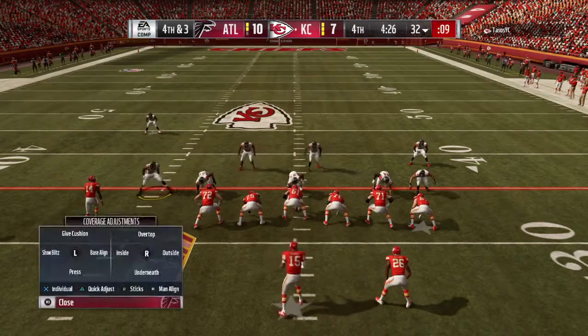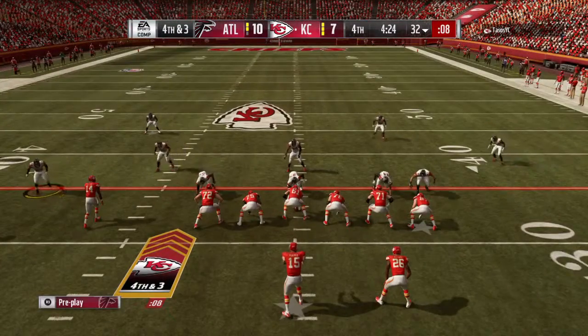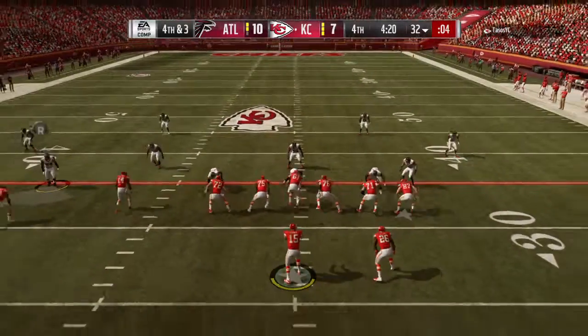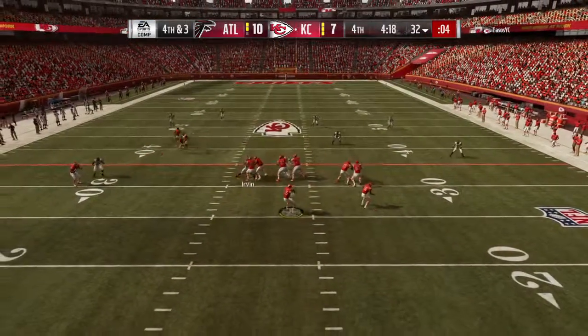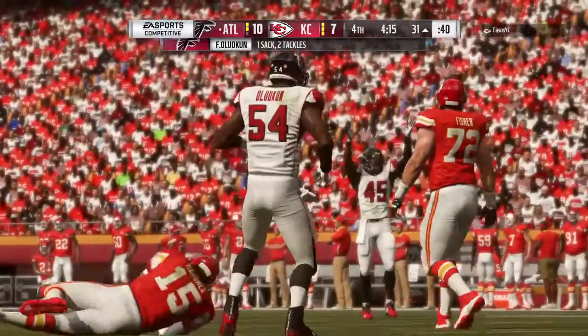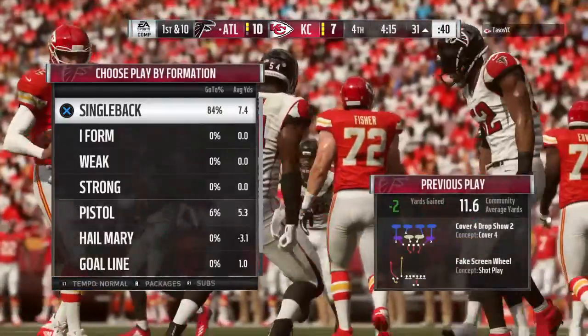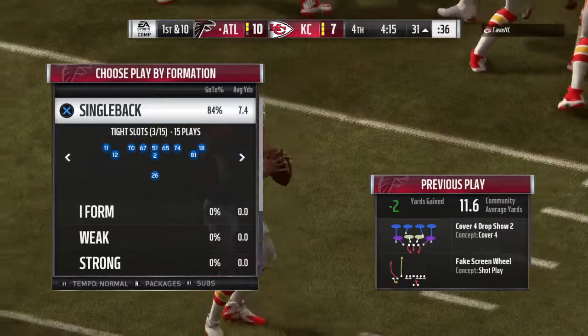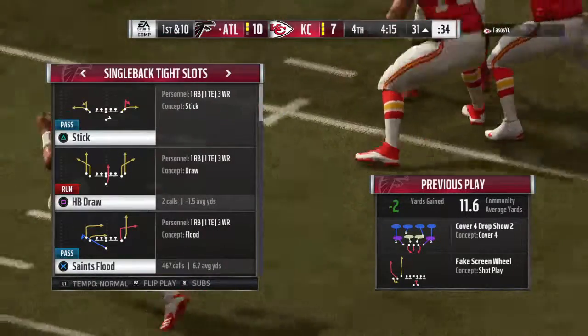Third down, throw. Holmes has got to have this one — buying time to slip, and he's going to have to eat this one as Downey goes. Andy Reid went for it, but it won't pan out, and the Falcons will take control of the football in great field position.